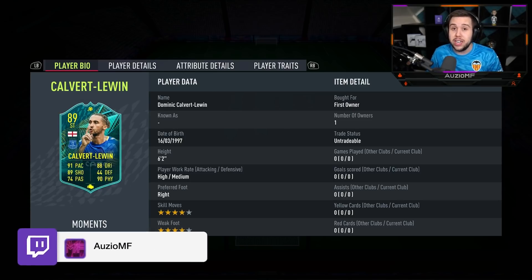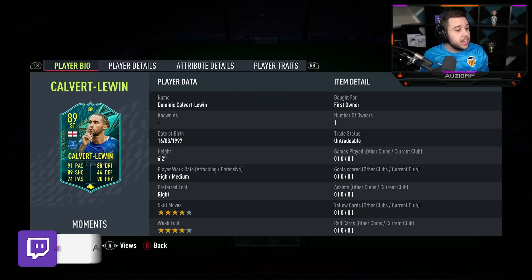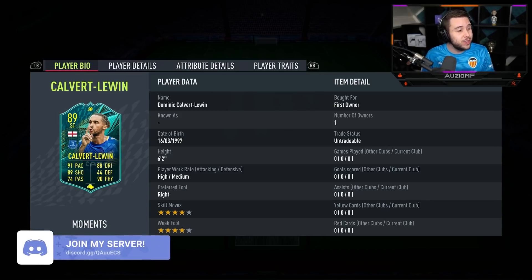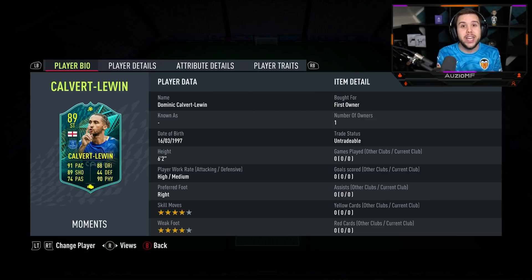It's a card that definitely has been upgraded a nice amount. Comparing him to his gold card, we are looking at a plus 8 to pace, a plus 11 to dribbling, a plus 12 to shooting, a plus 10 to passing, a plus 5 to defending and a plus 8 to the physicals. They also gave him a skill move upgrade and a weak foot upgrade. So we are looking at Calvert-Lewin with 4-star skill moves and 4-star weak foot. He is also a 6'2 player with high/medium work rates and he is right-footed.